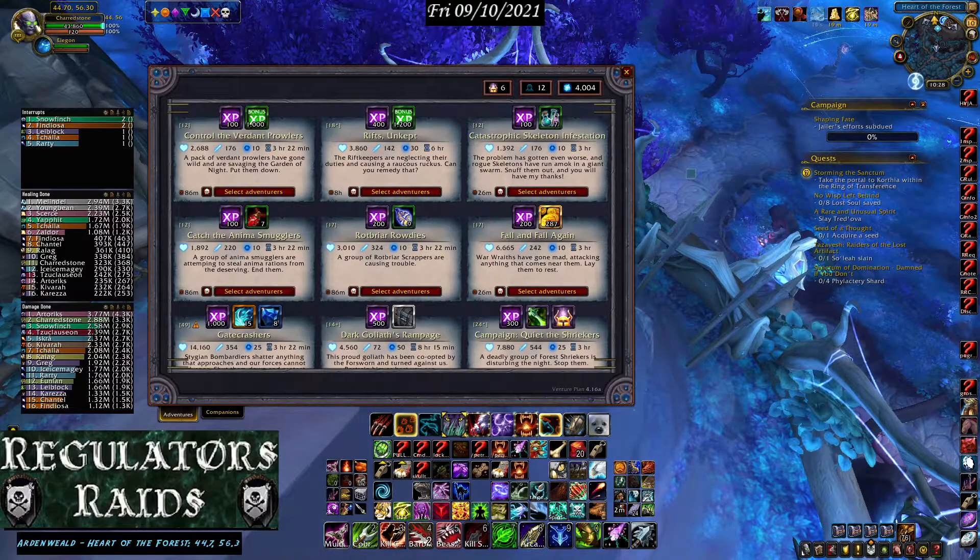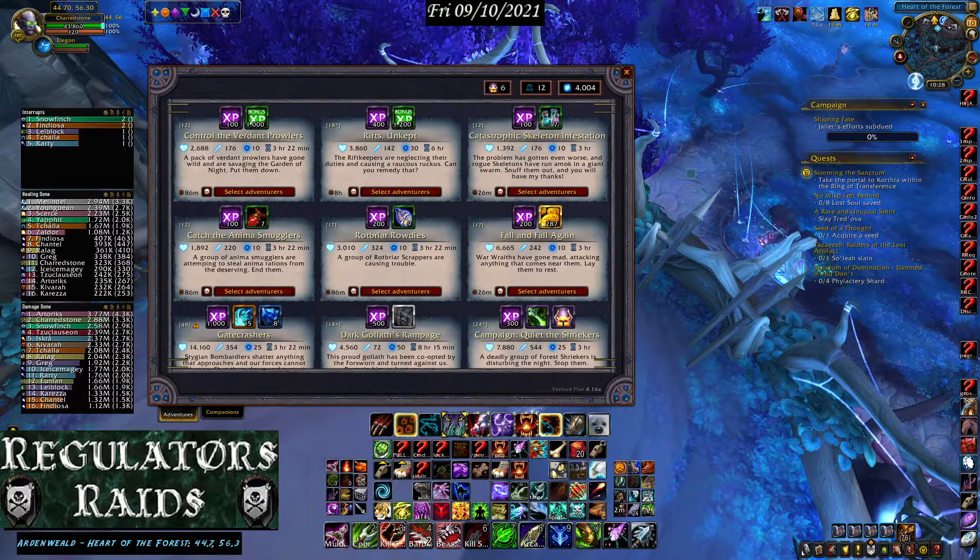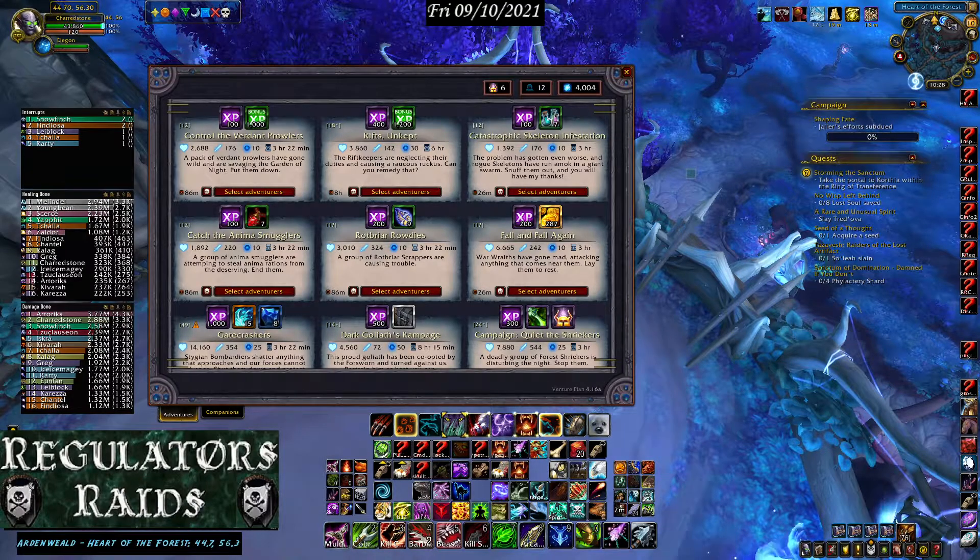This is a Venture Plan and Covenant Mission Helper tutorial. These are two add-ons that, when used together, make it really easy to do the missions in this expansion.